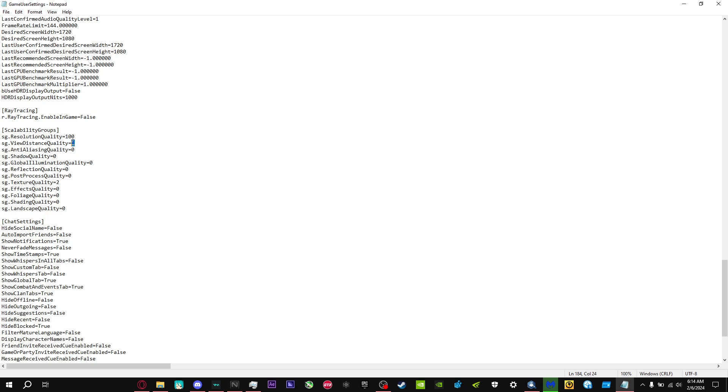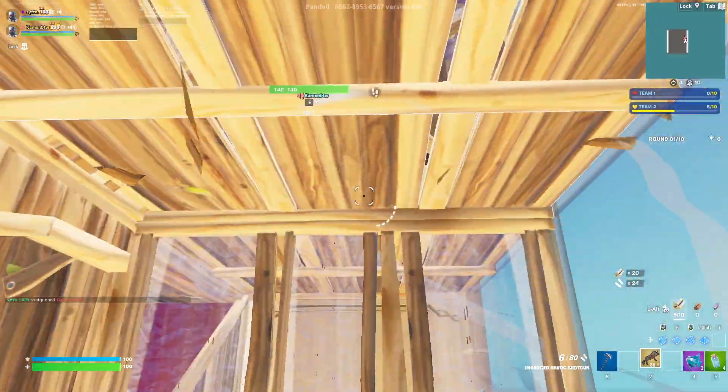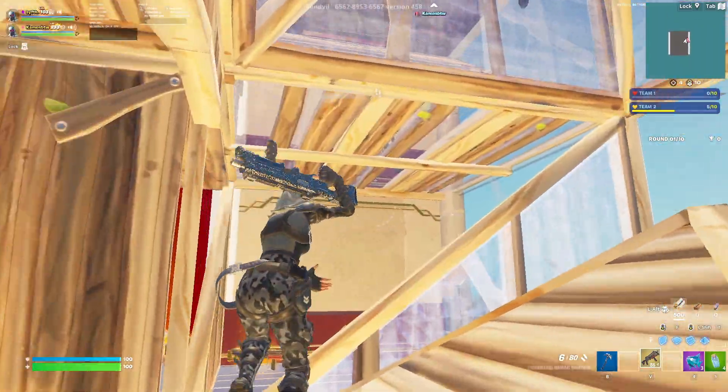My View Distance is set to 1 (Medium), but if you're on a very low-end PC I recommend setting it to zero. Same for Textures — set to zero for low-end PCs, or copy my settings if you prefer. I'll also put some stretch resolutions on screen that can help boost your FPS.